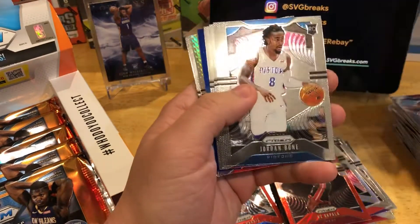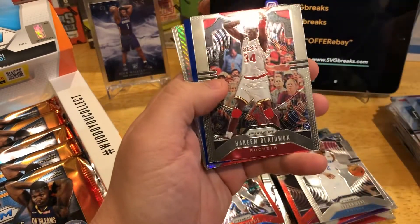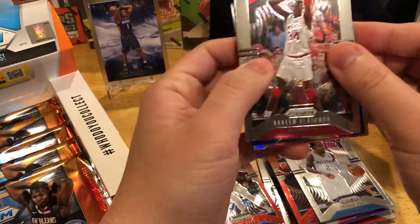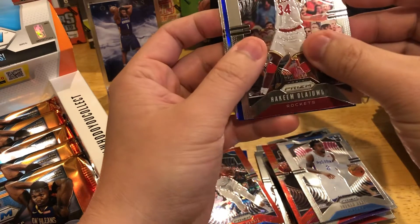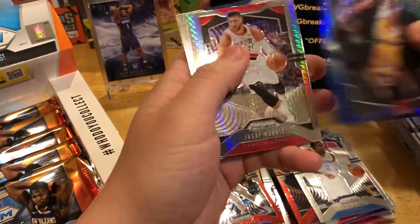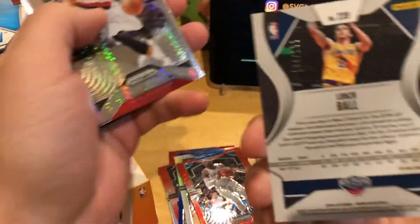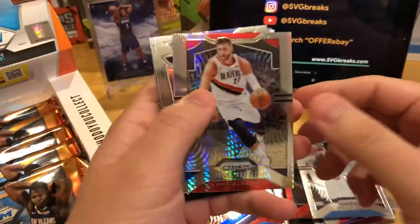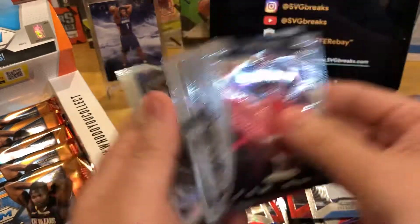We got a blue coming up. Jordan Bone rookie. Let's see what this is — it is Lonzo Ball blue, out of 199. I need to center this a little better. Nurkic, Harden, and then other cards.